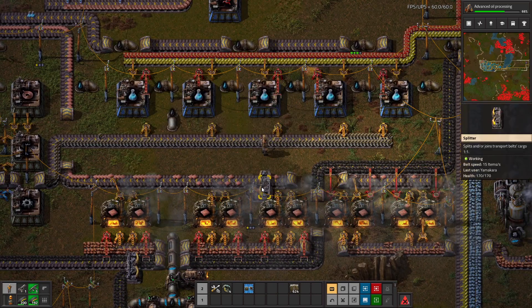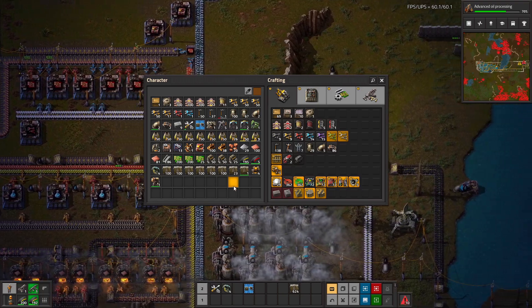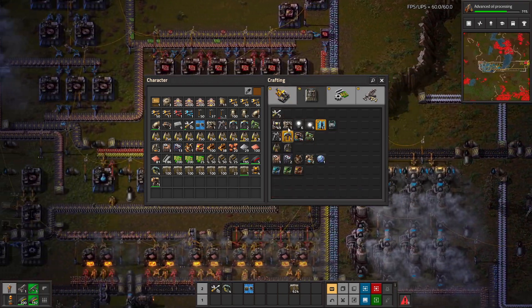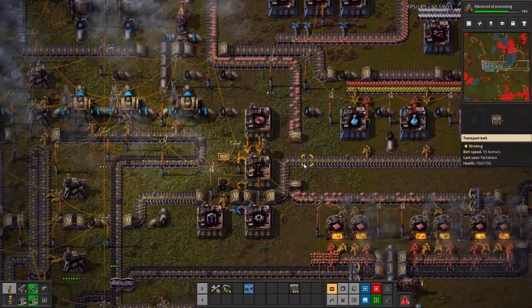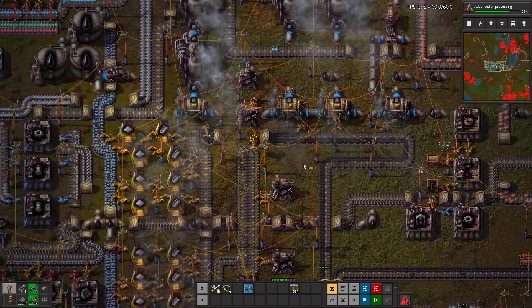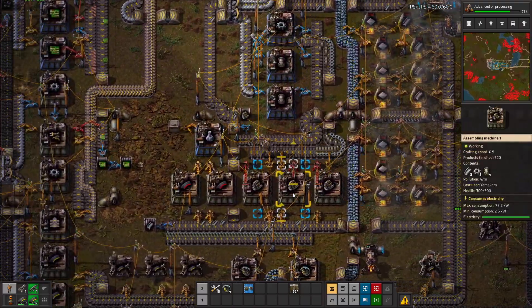We're going to set output priority on the bottom so these will feed to both sides. We're going to make some more green chips — everyone's going to be happy. Let's go fix that pipe though. My character is so slow. I wouldn't mind some power armor — that would be a pretty awesome upgrade.